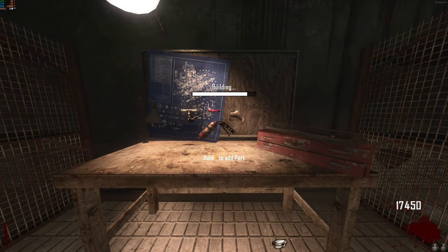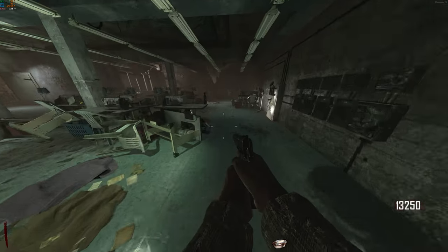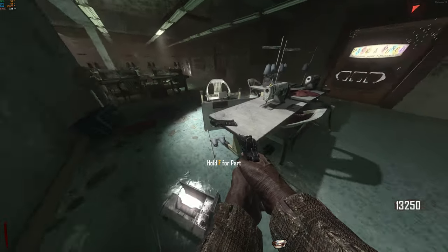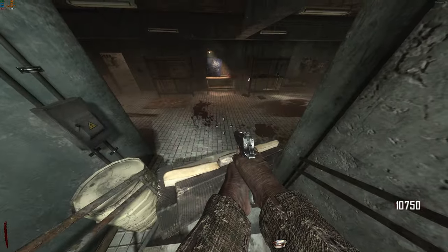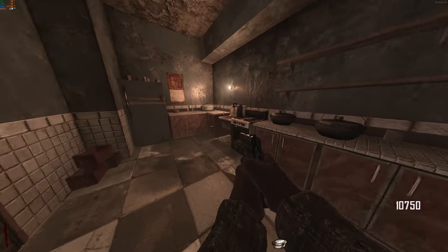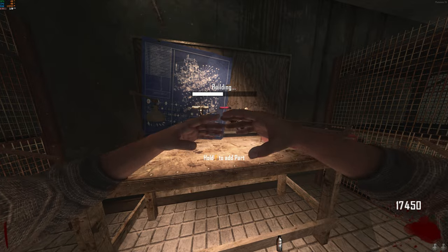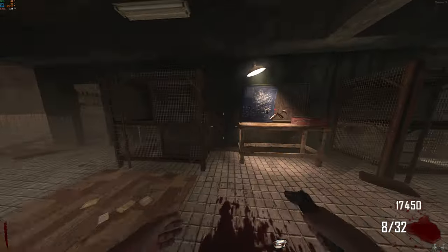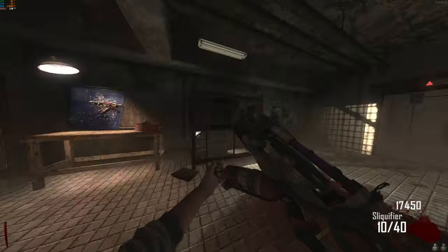For step five, build the Sliquifier. There are four parts and they can be found on the table in front of the bank, on the table in front of the power switch, on the table in front of the two elevators to the right, in front of this TV on the floor, on this barrel downstairs in front of the workbench, to the right of the workbench in this cage, and to the left of the workbench on this counter. All parts will be in these seven locations, but a part found in one game can be a different part in another game. Check them all until you've gotten all four, build them at the workbench, and pick up the Sliquifier.